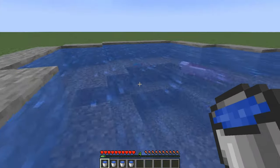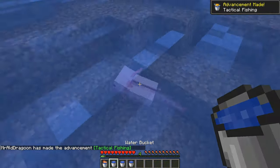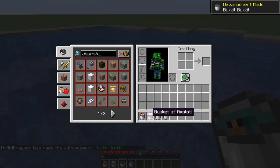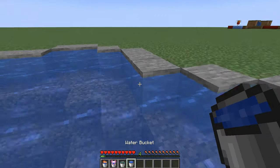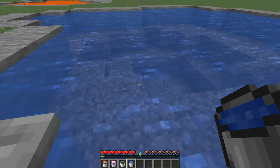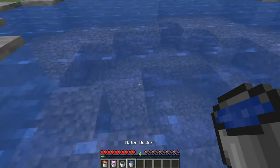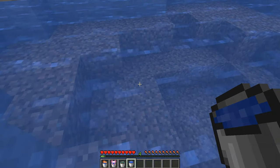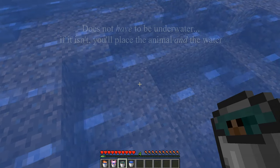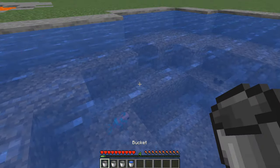Smaller aquatic animals like fish, axolotl, and even tadpoles can be picked up with the water bucket. Just keep in mind that to pick up aquatic mobs in water buckets, the bucket that you use must already have water in it. It won't work with an empty bucket — you must already have a bucket of water and then aim at the animal and click use to pick it up. You can also aim at a block underwater that you want to place down on and click the use button to drop it back off again.